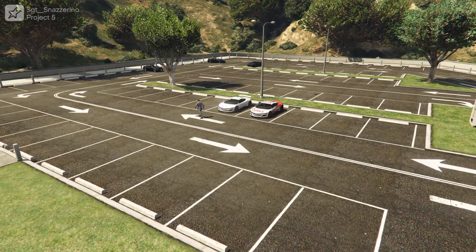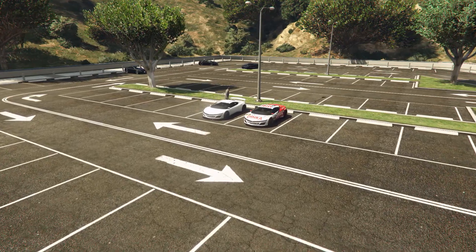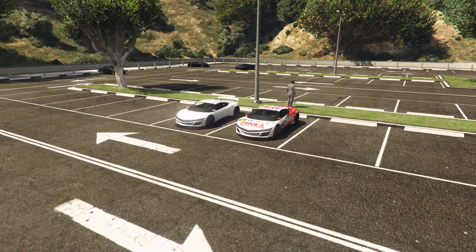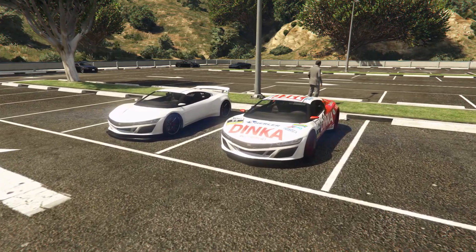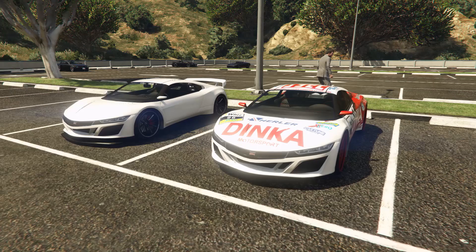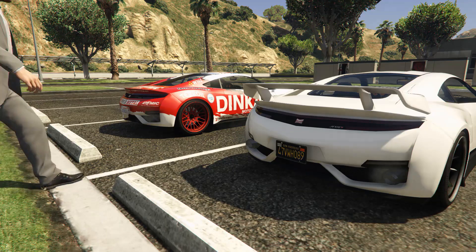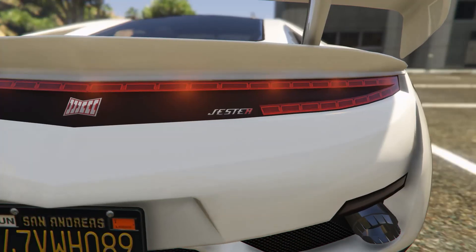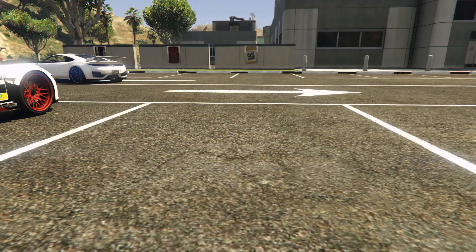Finally, another Dinka review. I haven't reviewed a fine product of Dinka since the Perennial review back in Liberty City. On the docket today we have the OG Dinka Jester — before it became a discount mark for the Supra. This is a 2016 Dinka Jester, and for this review I'll be covering both the regular version and the race car version. While they both look identical, the race car version is much more improved than its twin.